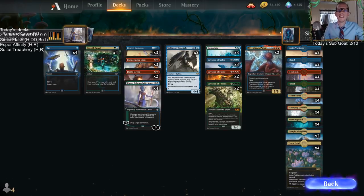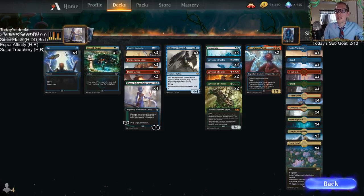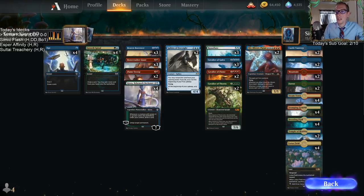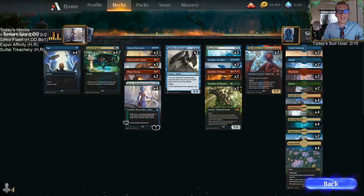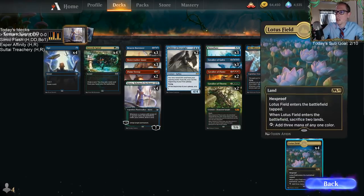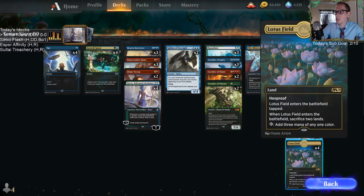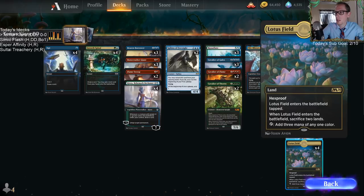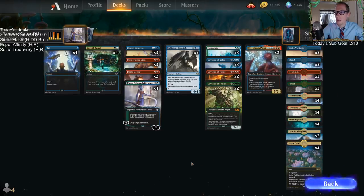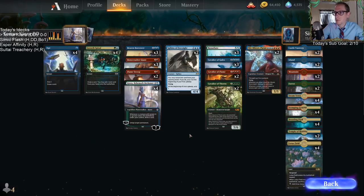Welcome everybody on Twitch chat and YouTube for some Teamer Kiora. This is a donation deck that looks pretty sweet. As y'all know, I'm a big fan of Kiora, Behemoth Beckoner — I like playing large creatures and drawing cards. The way we're really taking full advantage of Kiora here is pairing it with Lotus Field. When Lotus Field enters, you have to sacrifice two lands, but you can tap it to add three mana. Our goal is to tap Lotus Field for three mana, use Kiora's minus one to untap it, then tap it again for another three mana, giving us lots of mana to work with.